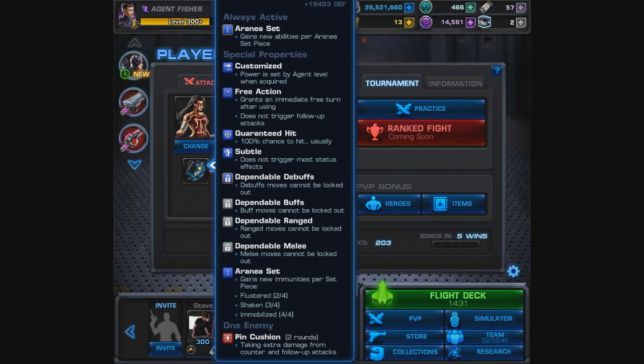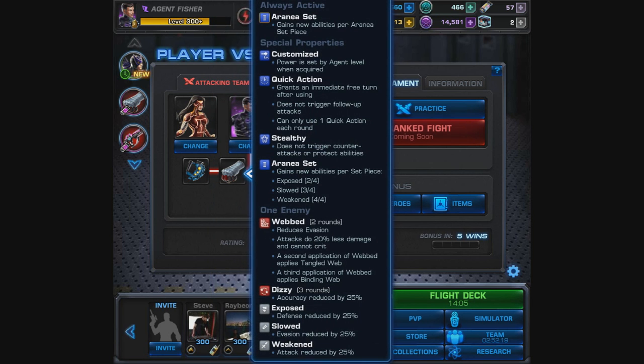In my personal opinion, the Exo Generator is pretty underwhelming, but it is a free action. As far as its connection to the rest of the set, it gains new immunities per set piece: with two pieces you gain dependable buffs, three you get dependable ranged, and with all four set pieces you get dependable melee. There's not that much lockout going on right now, so this is my least favorite piece of the entire set.